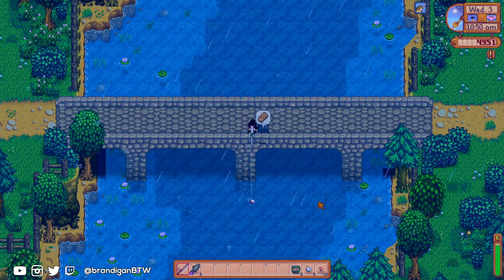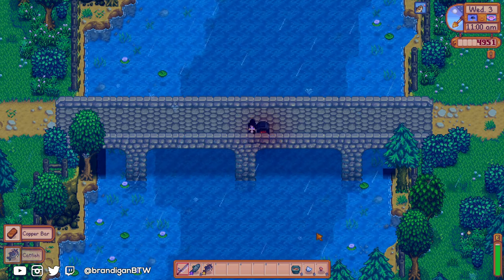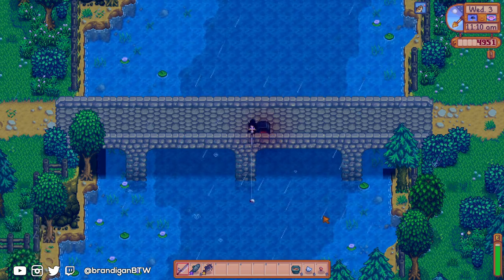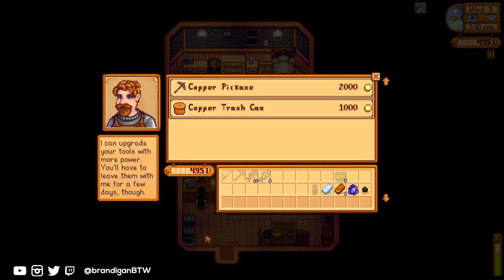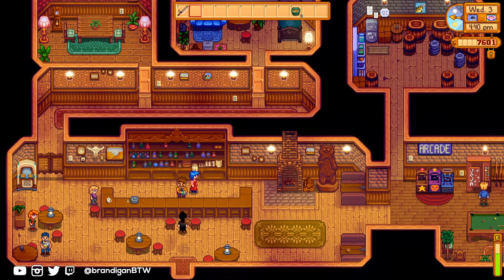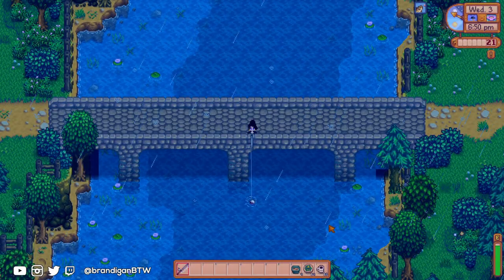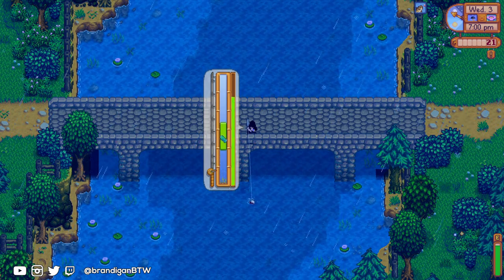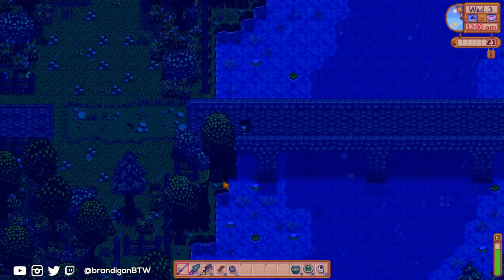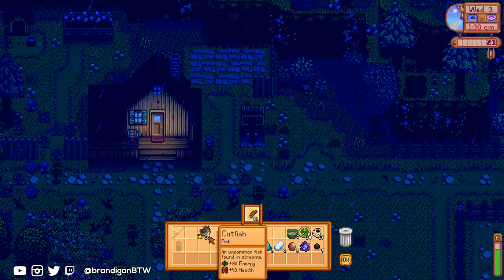My day continued with fishing for catfish at a new location west of the blacksmith called Sheerwater Bridge. I have some time, but need to interrupt the catfishing session to drop off my pickaxe before Clint closes. While I'm out and about, I can sell what I've caught so far and then swing by the saloon. I don't really need the salads for energy or coffee for speed until the mines open on day 5, but my only other need is saving up for the iron pickaxe, which I should be able to cover easily tomorrow by fishing some of the new SVE fish.